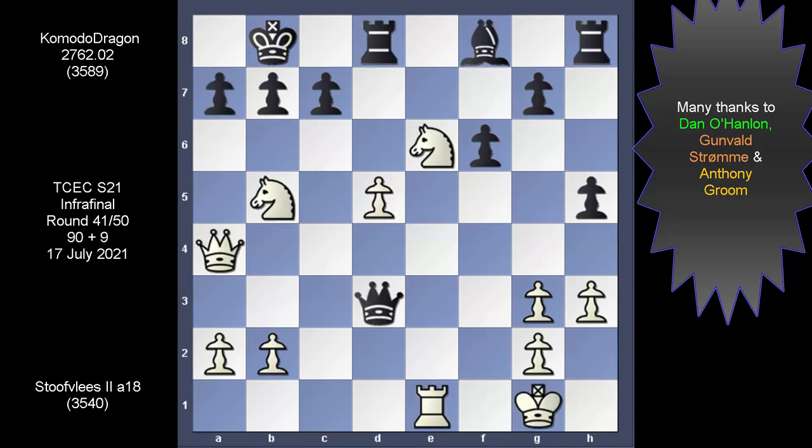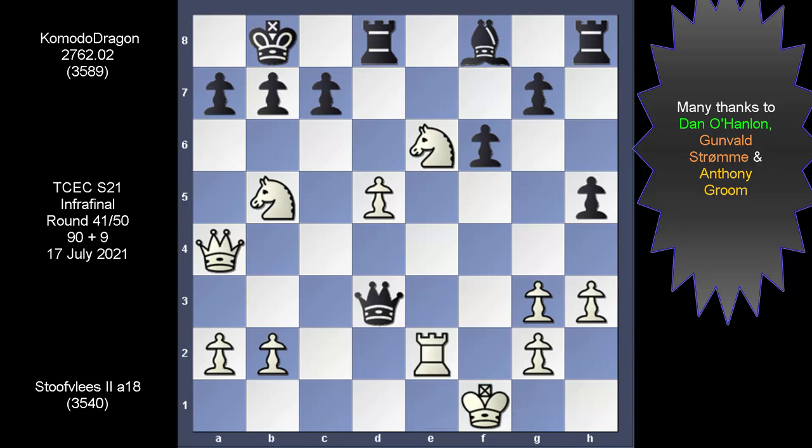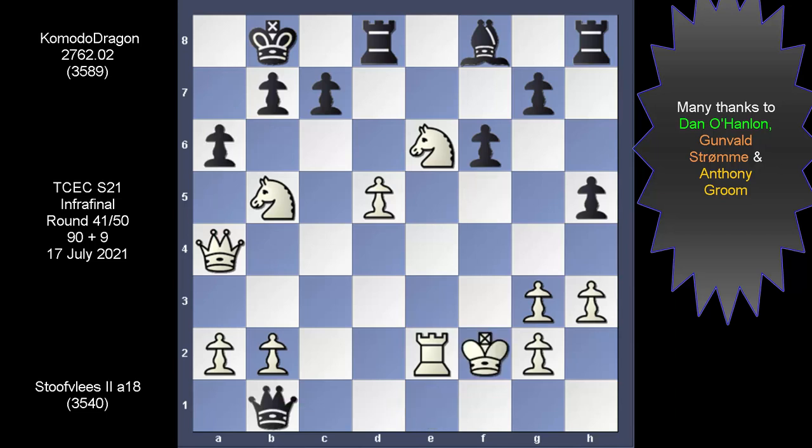Coming back to the game — after this check, Stowflace used the rook to block. Komodo continued with the checks, and with Stowflace moving his king west, Komodo slips in this check. King up the board, and now Komodo charges after the knight. With the knight taking, Komodo used this check. Stowflace has all his pieces very well covered — we're looking at the knight pair and this pawn on d5. There are some interesting variations in how we choose to play this one.